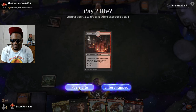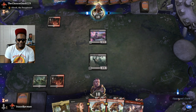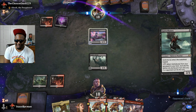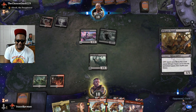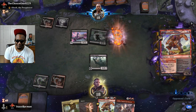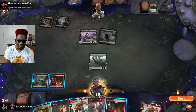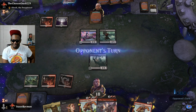Go ahead and pay the two life for this so I can have Stomp up. I think this is my first Obosh matchup today. I played one earlier when I was first trying to establish the decklist. I'm going to kill this Whisper Squad because it fetches up more of itself. I'm not going to give up any more free damage. Play this tapped and just hold up Stomp again.